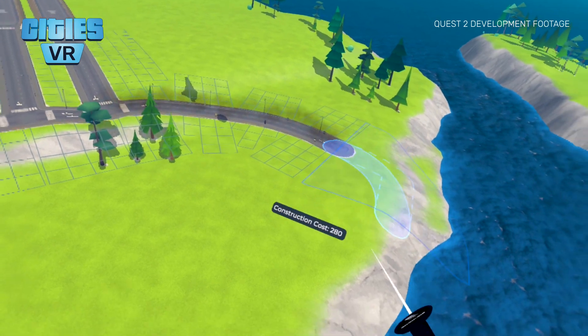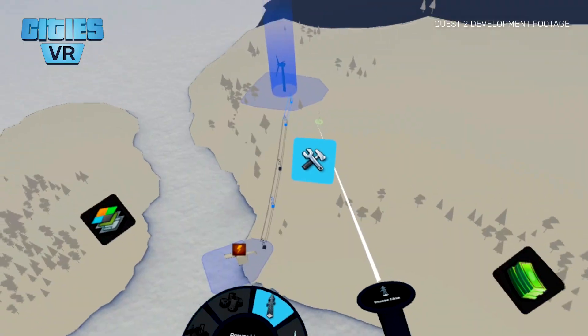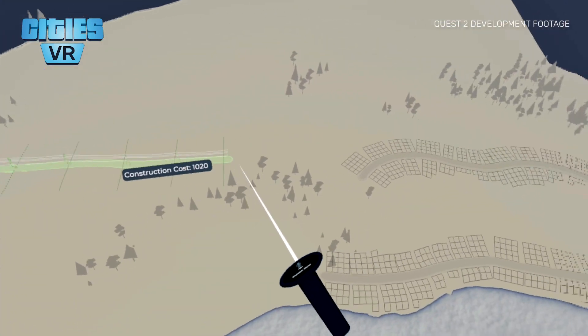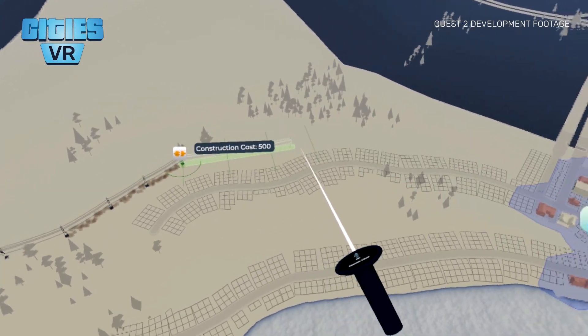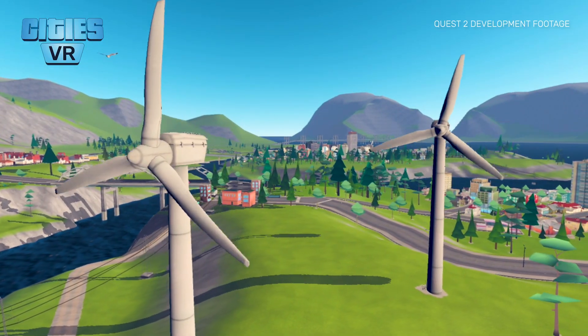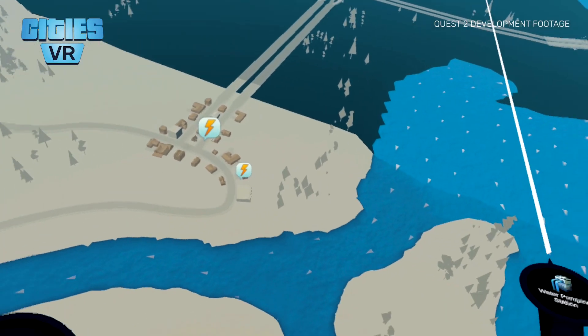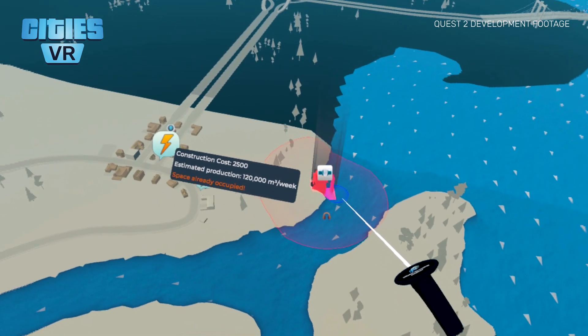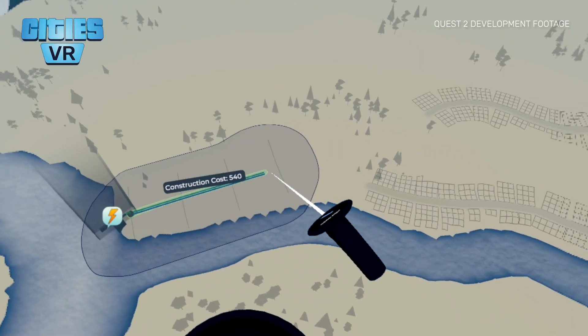To get started on creating your city, you will first need to lay down some roads. Then you'll need to add electricity, or else your citizens will live in total darkness half of the time. To do this, you can choose between wind turbines, coal power plants and more. Fresh water and sewage infrastructure are also needed for your city to prosper, so make sure to build some water towers or pumping stations.